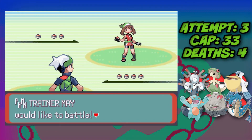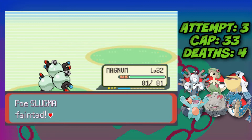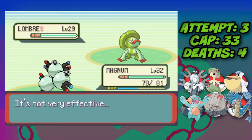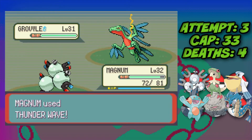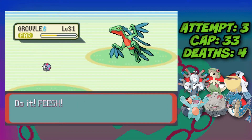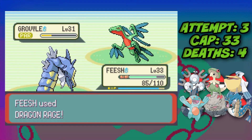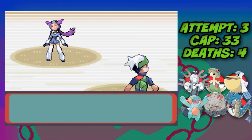We capture a Magnemite and evolve it into Magneton, then reach Route 119 for another May fight. May leads Slugma and we lead Magneton — in the rain her Fire moves won't do much so we go for Spark and take it down. Two Sparks take down Lombre, then we Thunder Wave Grovyle and hard switch into Gyarados, finishing it off with one Dragon Rage. May defeated once again.